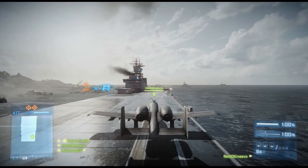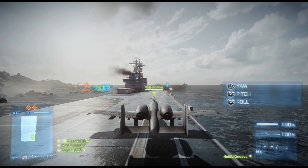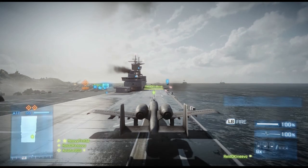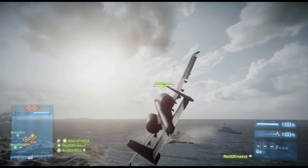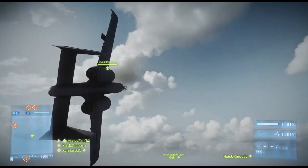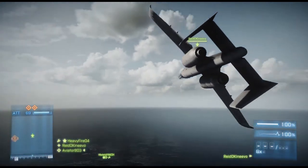Your specific controls for the jet will be displayed upon entering the vehicle. For our purposes, we stick with the default control scheme, which is right trigger for throttle up, left trigger for throttle down, left stick for yaw, and right stick for pitch and roll. You can turn on your afterburners, if your vehicle has them, for a speed boost by pressing in the left stick.